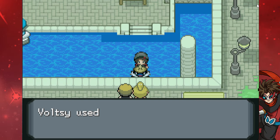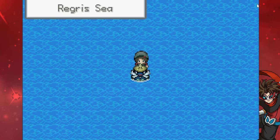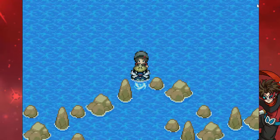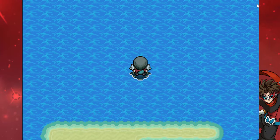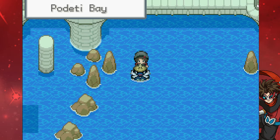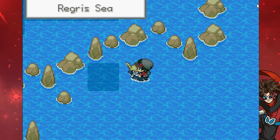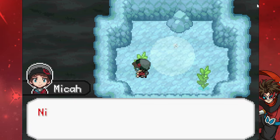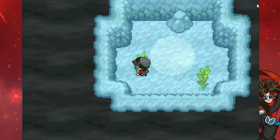I did a little bit of exploring off screen. If you remember last episode, we couldn't go through little shortcuts like just down here because you need Whirlpool. Well, I found out where it is — it's literally here at Podetti Bay. If we just go down a little bit, just outside of Podetti Bay, to the left is a dive spot. We go down, pick up this — nice. I'm sure I can teach this to Samurott. So now we can use Whirlpool!